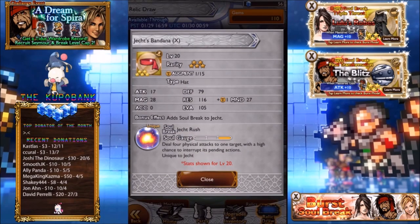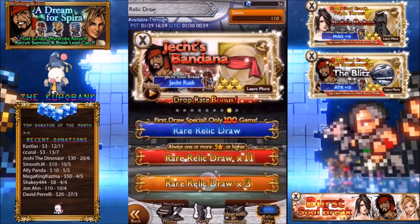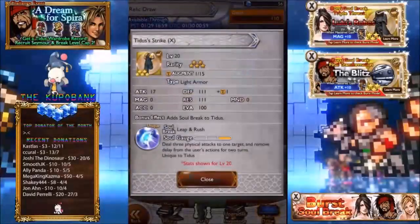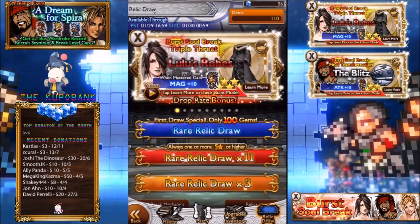Jecht's Bandana deals four physical attacks to one target with a high chance to interrupt spending actions. It's okay if you need a dismissal, but I definitely wouldn't be using that attack very much if you have any of the other soul breaks. Tidus's Strike is a follow-up ability, but I wouldn't see it aging that well to be honest — there will probably be better relics in the future.